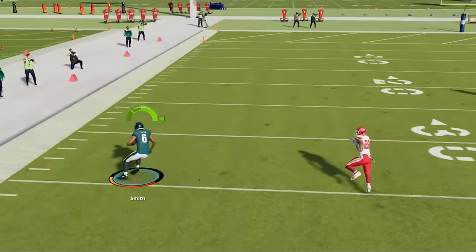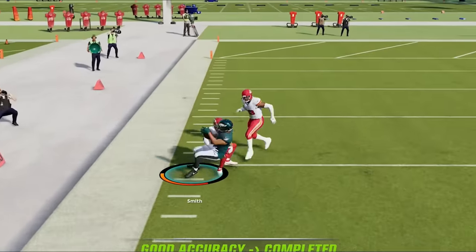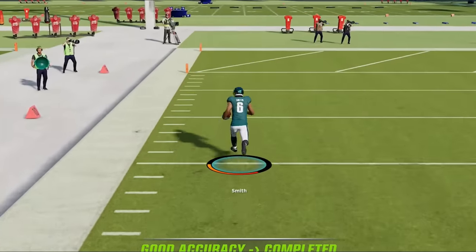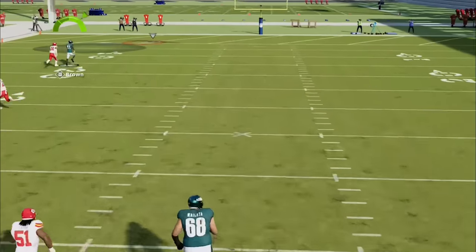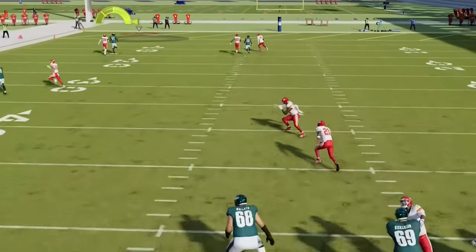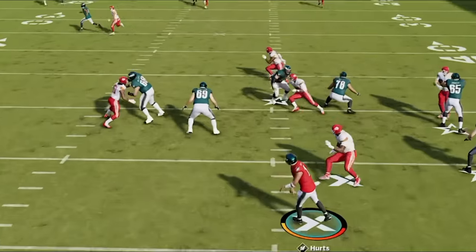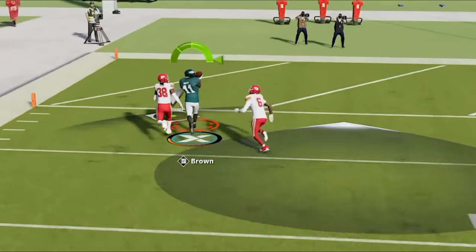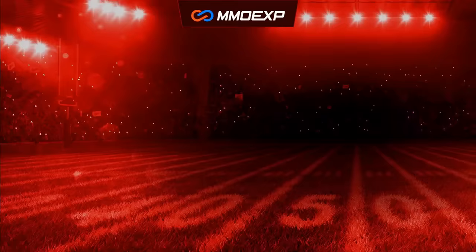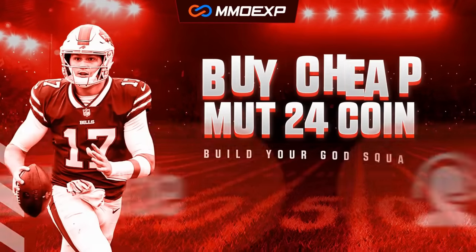Once he goes and breaks on this receiver you can see that separation — there's about 10 yards. He just breaks outside, he's just gone every single time. There's nothing that this cornerback can do. I don't have to make any adjustments. You can see how this guy just runs right past the defender, and we get the same reaction even with the safety over the top — giving me another easy throwing lane for another easy one-play touchdown even though he's in double coverage.